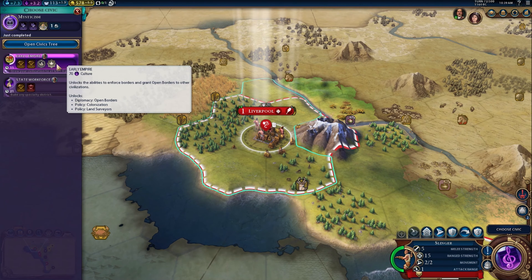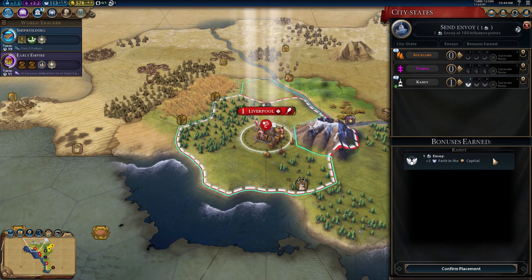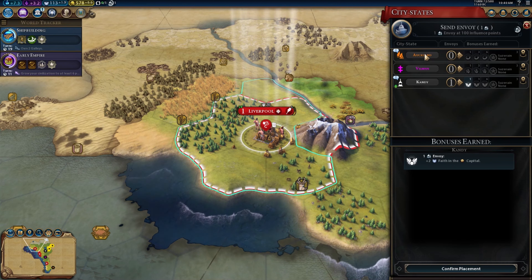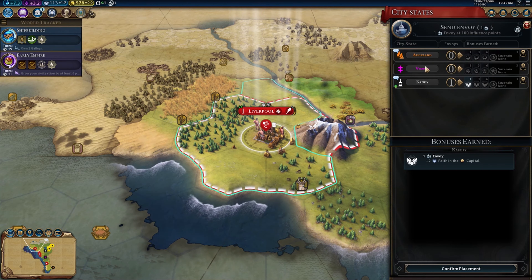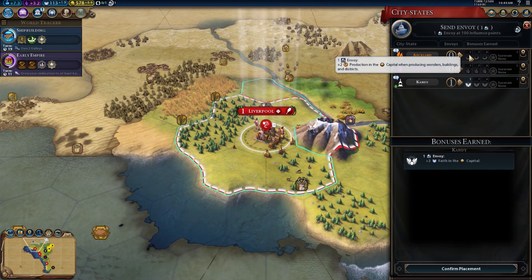Back to civics. We can ask for open borders now — that's worth looking into. Envoys are ways of teaming up with city-states, and you get little bonuses depending on how many envoys you send. For example Auckland gives production boosts at one, three, or six envoys; Vilnius gives culture boosts; and Kandy gives faith boosts. Since I'm focusing on production, I'll send an envoy to Auckland — that gives me plus two production when building wonders, buildings, and districts.